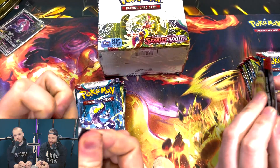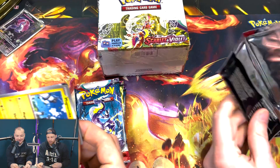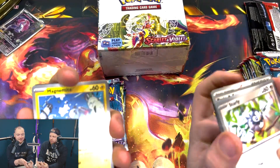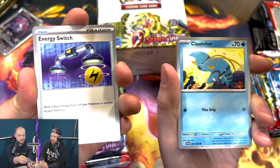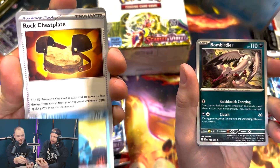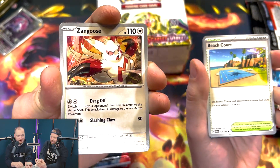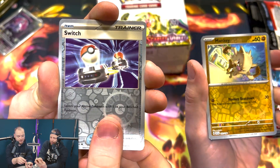Comment down below — Team Scarlet or Team Violet, who's going to win? So we're going from the front like this. Zangoose, Switch reverse. I like the background of these. There's more than one reverse — two reverses. I got a Slowbro.